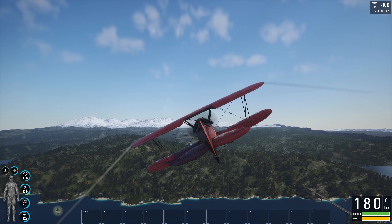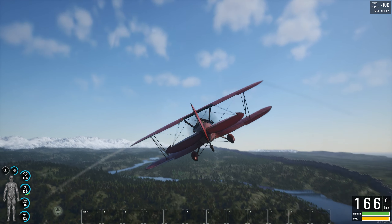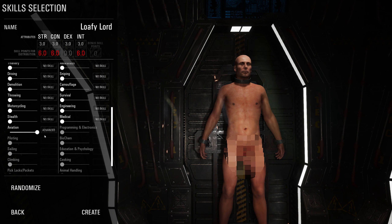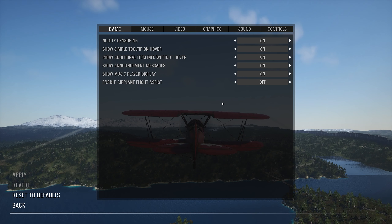You can press Alt if you have Advanced Aviation to use controls similar to Battlefield, which is a nice touch. But you will need the Advanced Aviation skill for those controls, so keep that in mind. If you struggle with flying, there is a flight assist mode in the options which balances out the plane for you.